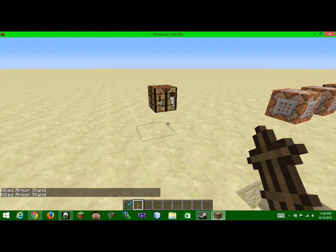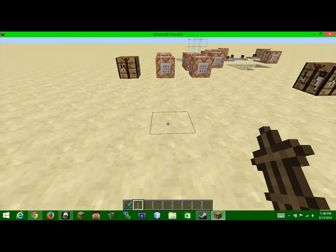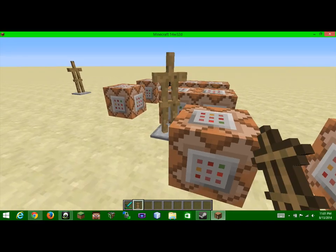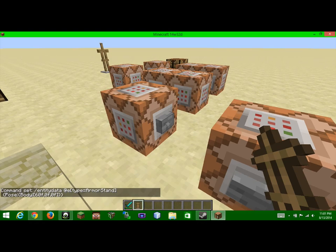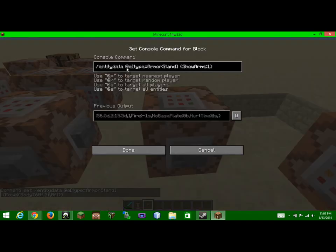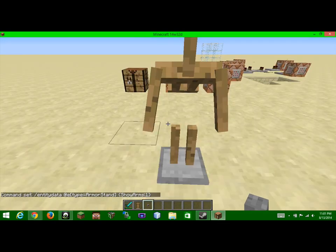So in this video I'm gonna teach you how to make that walking dead crawler. First, what we're gonna do is we're gonna take an armor stand and go to these two command blocks. We're gonna do this command right here: slash entity data at E type equals armor stand, Pose, Body, 60F, 0F, 0F. Now what that's basically doing is tilting the body 60 degrees backwards, so it looks sort of like that. In this next one, we're doing entity data at E type equals armor stand, Show Arms 1, so then it gives it arms. This is the basic root of what we are dealing with here today.